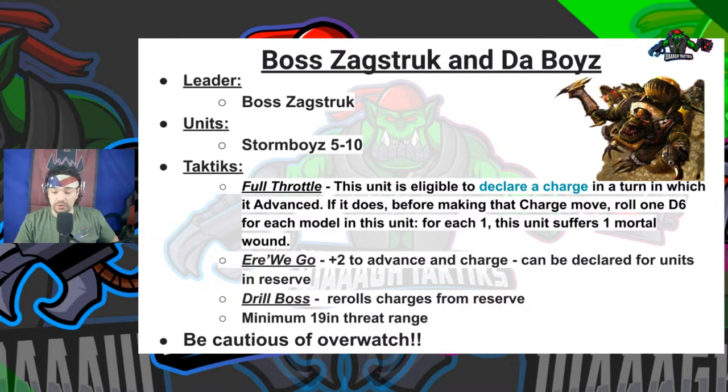Let's talk about the tactic: Full Throttle. Most of the time people use Stormboyz just to drop in, do an action, run around the table, score, and get in the way. Here's what you do if you want your boys to get stuck in. Full Throttle: this unit is eligible to declare a charge in a turn in which it Advanced. If it does so, before making that charge move, roll a D6 for each model — on a one it suffers one mortal wound. You take that tactic and add 'Ere We Go for plus two to advance and charge.